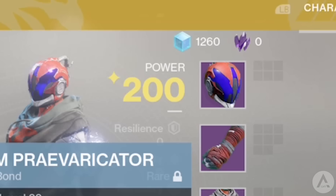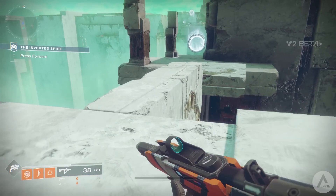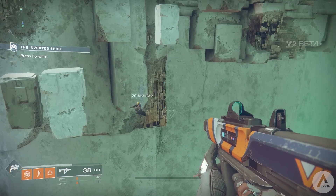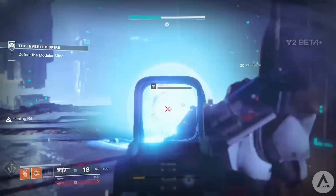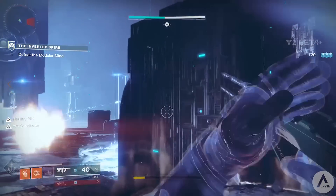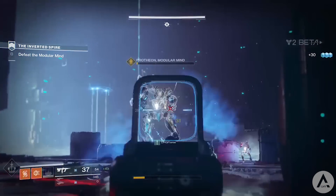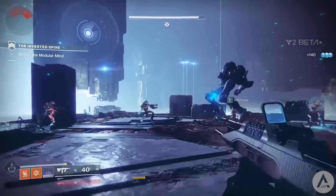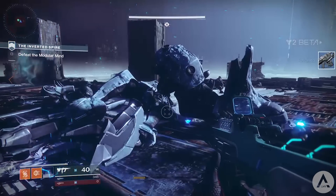There are other cases of this happening as well, like another Twitter user who received a helmet from an engram drop. But today an even more interesting engram drop happened. Thanks to an unknown player who received this info from one of his Twitter followers, we got to see another previously unseen weapon: the Rare Refrain 23 auto rifle. Very similar to the first video, you see Protheon being defeated and then a rare engram drops. You might think how do you decrypt it without the Cryptarch — well it actually decrypts automatically as soon as you pick it up, and you can also see for the first time a player receiving glimmer from one of those engram drops.